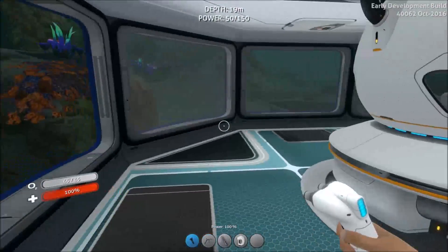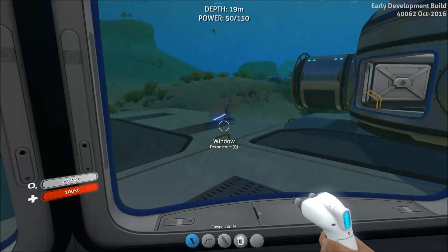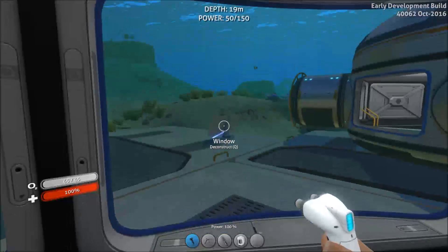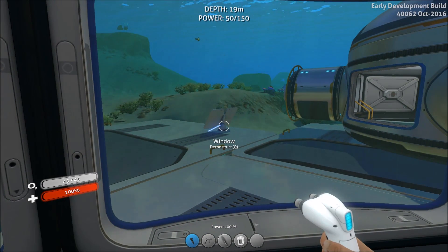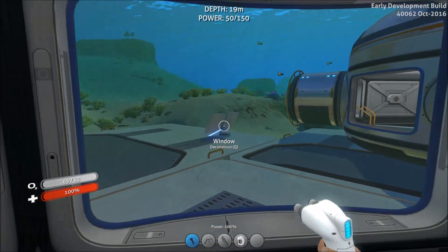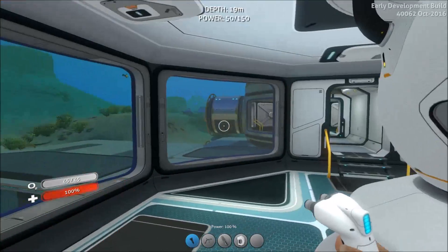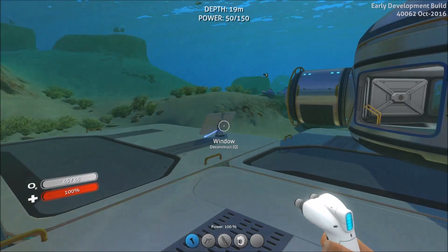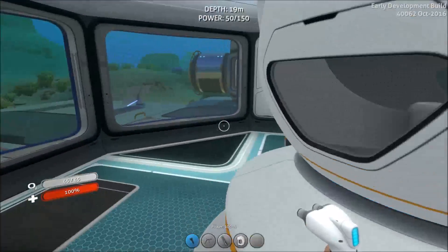One thing to note about power: the bioreactor can store 100 power and the solar panel can store 50, but even though the solar panel is still generating power, you can see that my total power at the top is not going up. That's because the power is individual to the different generators — so although I have a total capacity of 150, my power won't go up from just the solar panel alone. I'd have to keep both things running to reach that full 150.